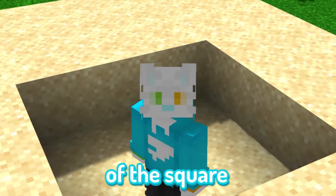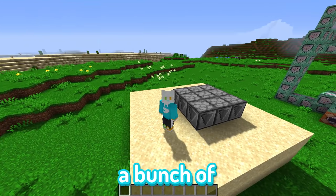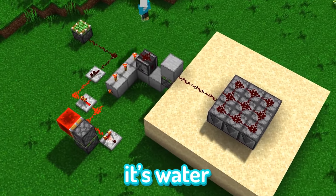Now that we have the rough shape of the square, it's time for the hard part: filling it in with water. I've set up a bunch of dispensers full of water buckets, and I'll need to activate each one with redstone for it to place its water.